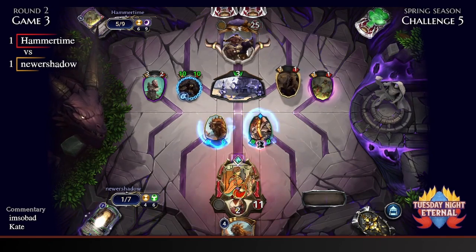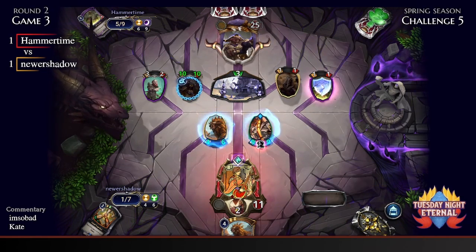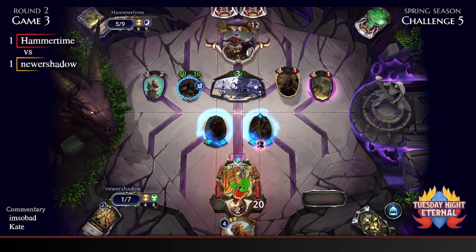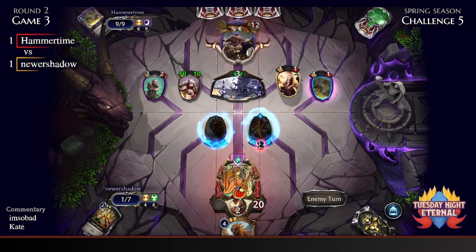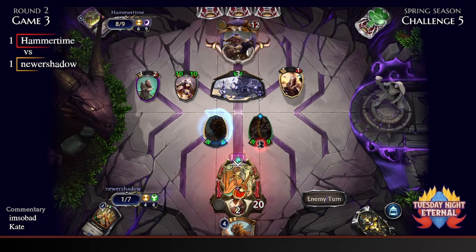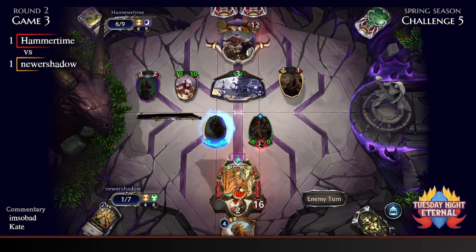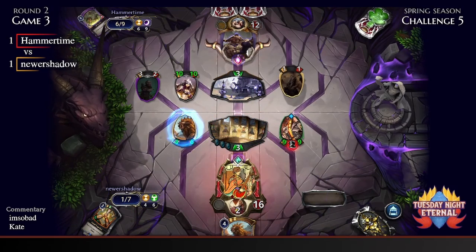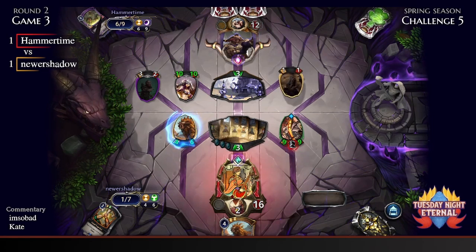A little blast from the past from last week — sometimes a break from new cards is nice, though the new cards are exciting. Newer Shadow making a huge swing in life. Hammer Time leaving back the World Joiner. World Joiner plus Speaking Circle is actually quite a great top deck here depending on the options, and Speaking Circle will also kill Hammer Time's Xenon Temple at the end of turn.